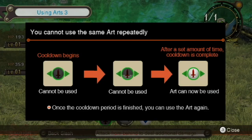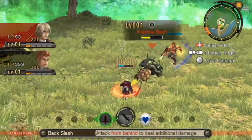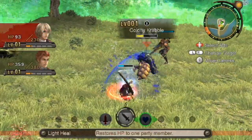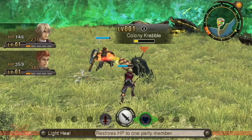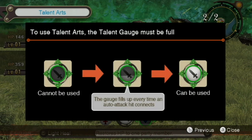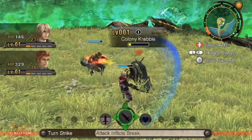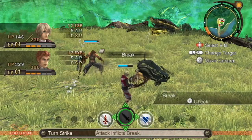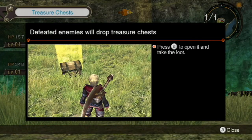You cannot use the same art repeatedly - there's a cooldown, which is a good thing so you don't just spam the same art over and over, kind of like the Tales series. Talent Arts are specific to particular characters. This is about filling the talent gauge, which is where auto attacks come into play. For Shulk, he has one where he inflicts Break, which allows the enemy to be susceptible to Topple. We killed it before we could demonstrate that.